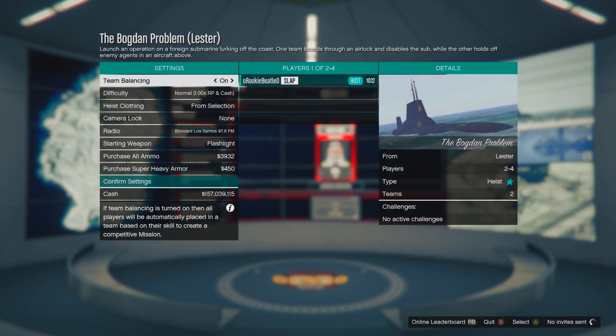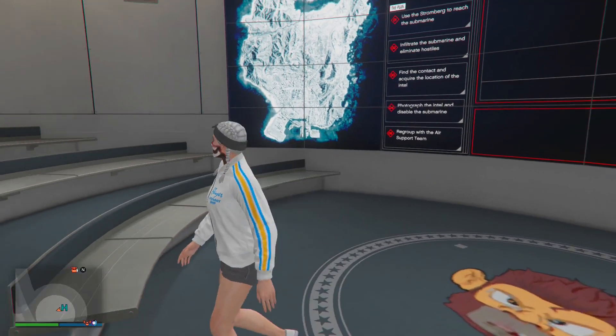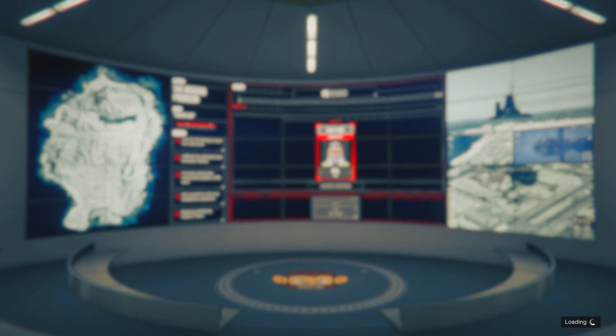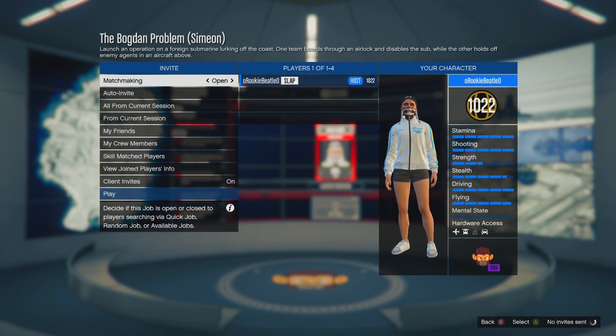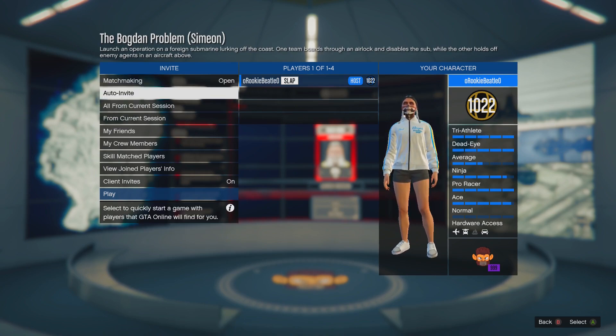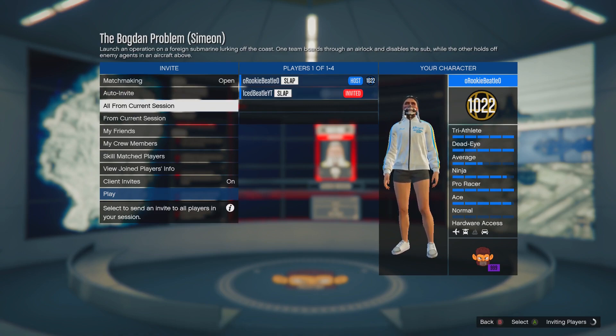If it doesn't work, just quit and try again — make sure you have the right D-pad option selected. It took me four tries; it may take you longer, but as long as you spam quickly you should hit it. When it works, it should say something like 'breakdown problem' but show Simeon — that's how you know the job is merged. From here, invite your friend through the phone. Click on all current session members so your friend gets a phone invite — do not invite through the party or he will get stuck on a black screen.